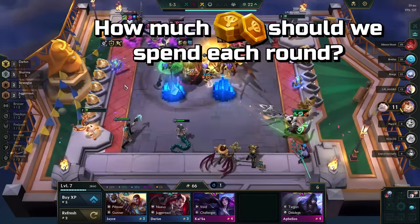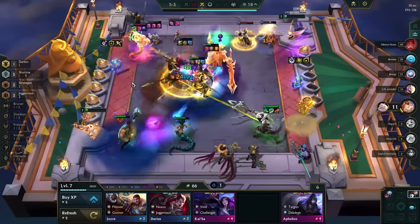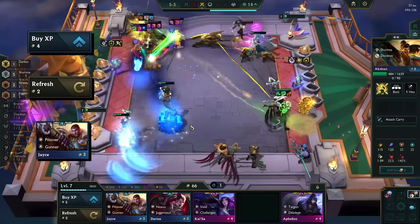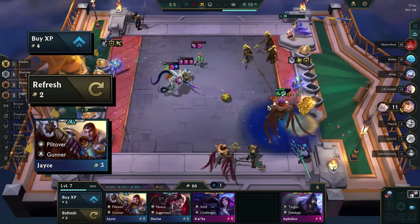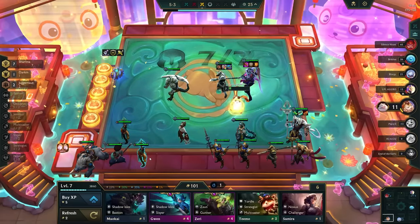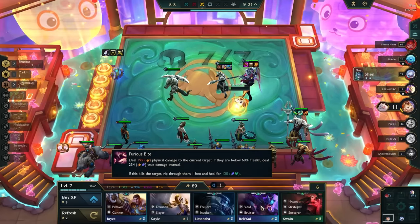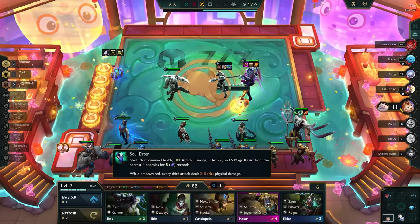That brings up the question of how much gold should we spend each round, and the issue of gold efficiency. There are three ways to use gold, but simplified into two: the first is shop refreshes and champions — also called rolling — which kind of go hand in hand, and the second is experience. Shop refreshes and champions strengthen your team, though it's not guaranteed because you can get unlucky. However, it gives you a huge potential to get stronger by getting unit upgrades or rare units that can fill out key synergies.